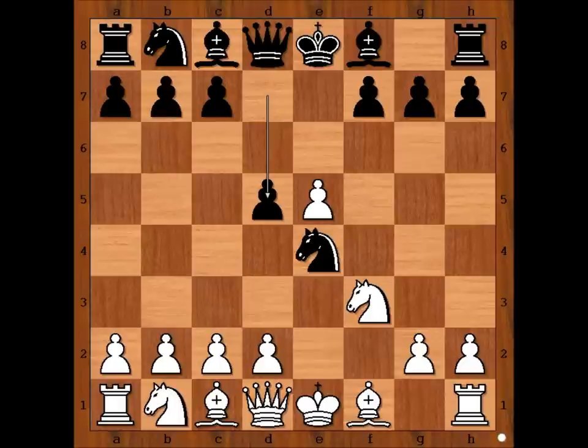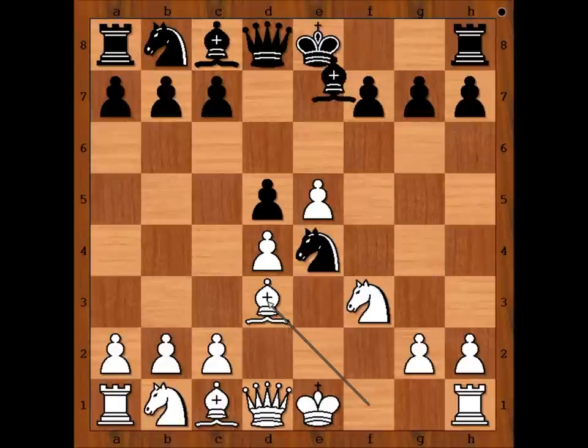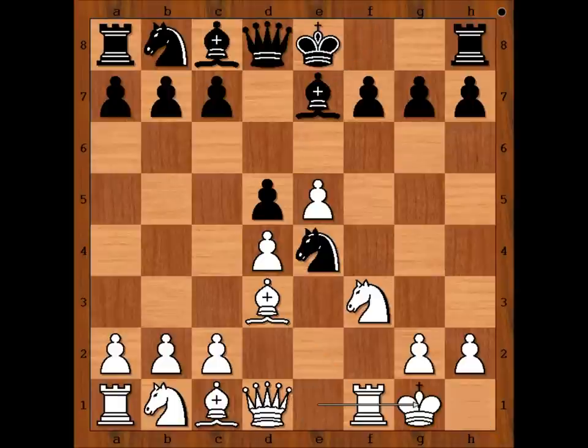d5, d3 attacking the knight. Knight to c5, d4. Knight comes back to e4. Bishop to d4, bishop to d3. This reminds me of Petrov's defense. Bishop to e7. Bozder Ivanović castled king's side.